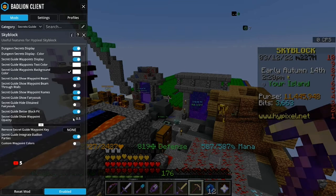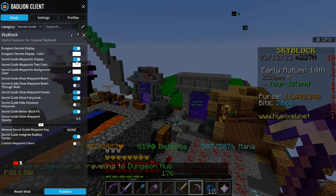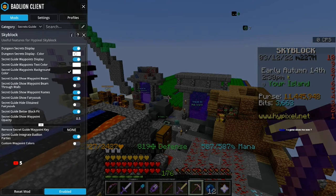Now, you just go here straight to Secrets Guide, and then what I do — I have Secrets, Display, Waypoints — just kind of copy this thing. That's literally all you have to do to turn on Secrets on Badlion. It's very, very simple.